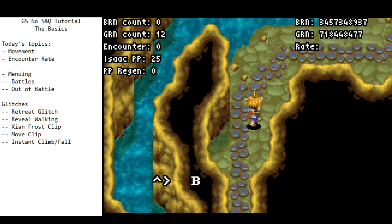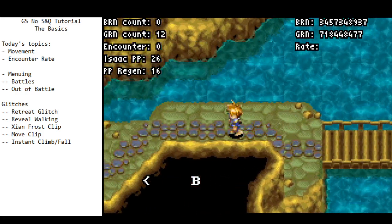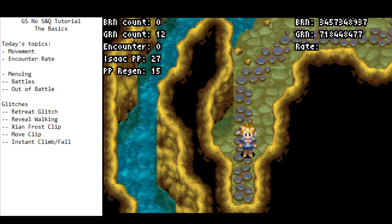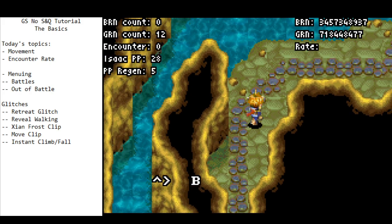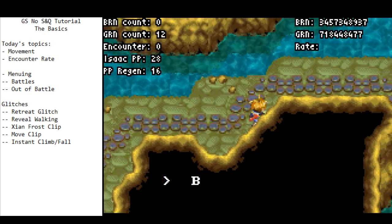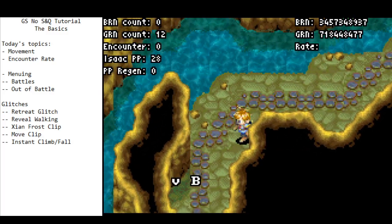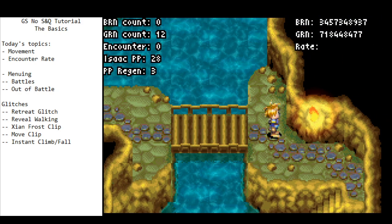Some people prefer to just move in the middle of the map without touching any walls, and that's perfectly fine. I, however, like to hug the wall wherever possible — I think that allows you to be as optimal as you can be. In this game you can actually slide across walls, which doesn't speed you up in any way but does mean you have to hold fewer buttons. So I just hold up-right and slide along the entire wall, then hold right and slide along that wall without pressing any other buttons.